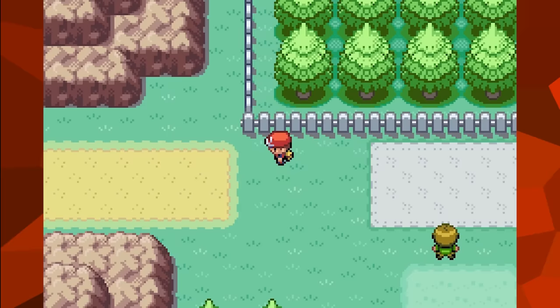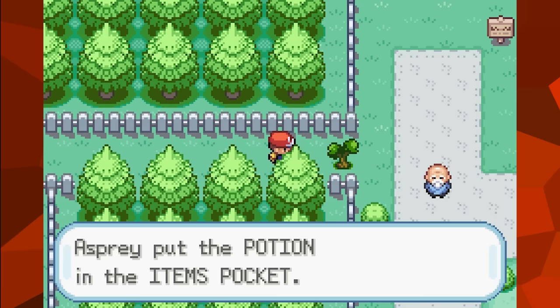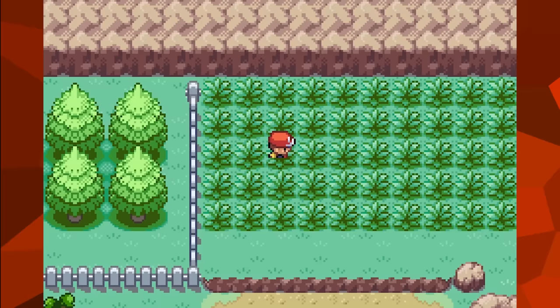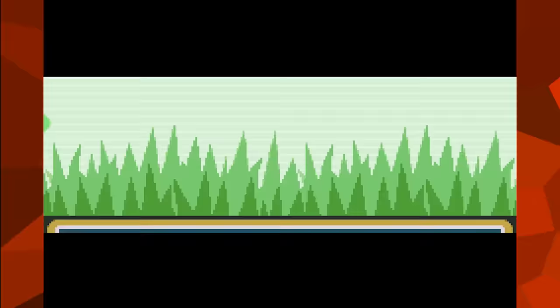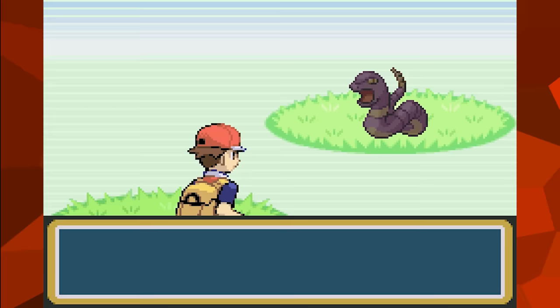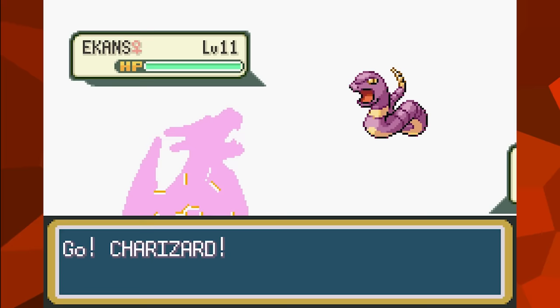Hello internet users, and welcome back to Unused Content, the amazingly named show that has once again locked itself into doing multiple videos in a row about Pokemon. To end off the journey through Generation 3, we're going to be discussing the remakes of the original Pokemon games, FireRed and LeafGreen.